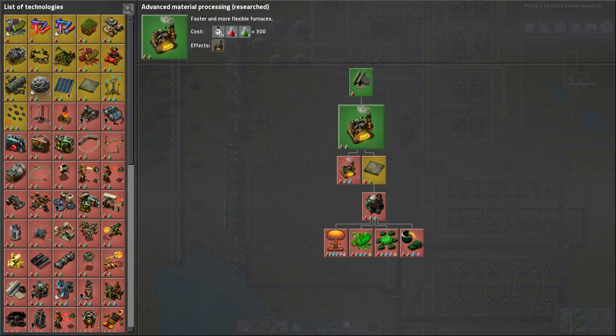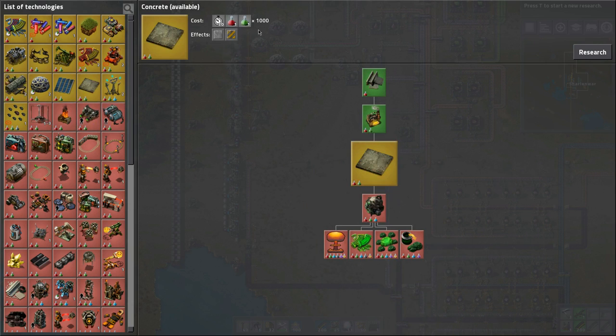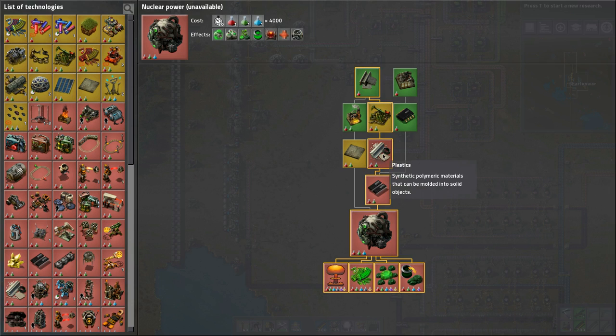So what is going to be next? Logistics gives better belts. You can do concrete — using iron ore, stone bricks, and water to make concrete — which then leads to uranium and nuclear power. Then you can do all this kind of stuff. Maybe that's what we'll do, but we need blue science packs — which means we need plastics, which means we need oil processing.